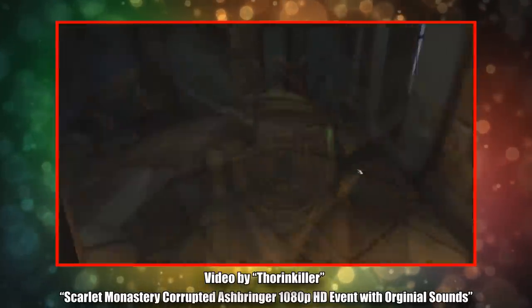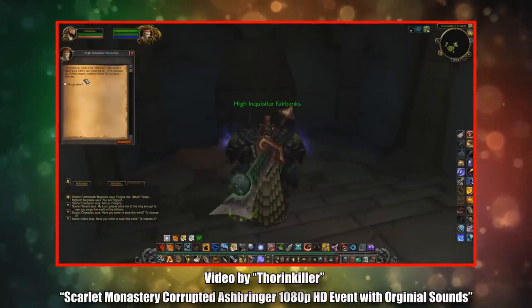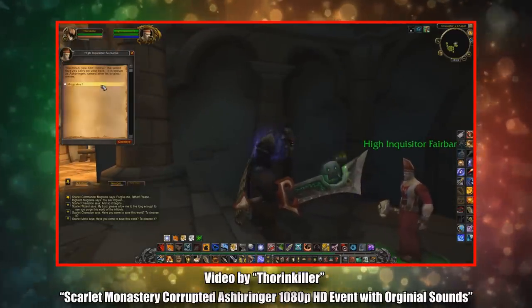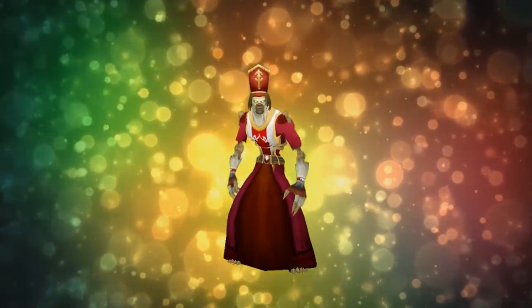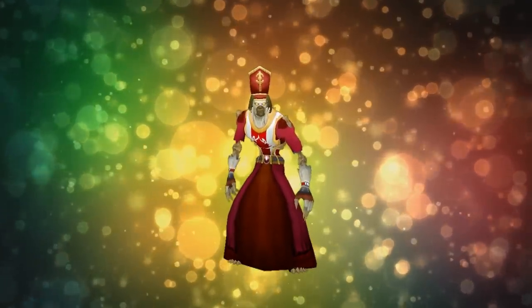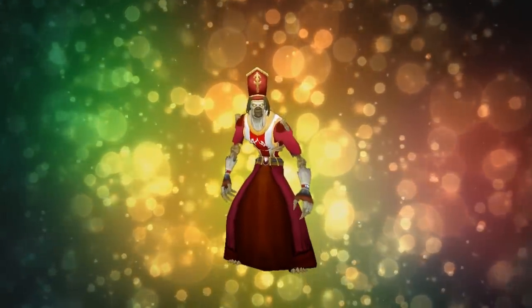If you managed to get the Corrupted Ashbringer before it was removed from the game, and before the Cataclysm revamp, there was a scripted event that would take place with Fairbanks, which would reveal a lot of lore about the Ashbringer and bring him back to life. Of course, this event is no longer in the game, and the dialogue and event that takes place was likely retconned anyway. Probably the reason Blizzard removed High Inquisitor Fairbanks as a boss is because, lore-wise, we have no reason to kill him. He's not a bad guy. I think Blizzard probably messed up adding a quest to kill him in Cataclysm, and that's why when they revamped the quest, they removed him as a killable boss.